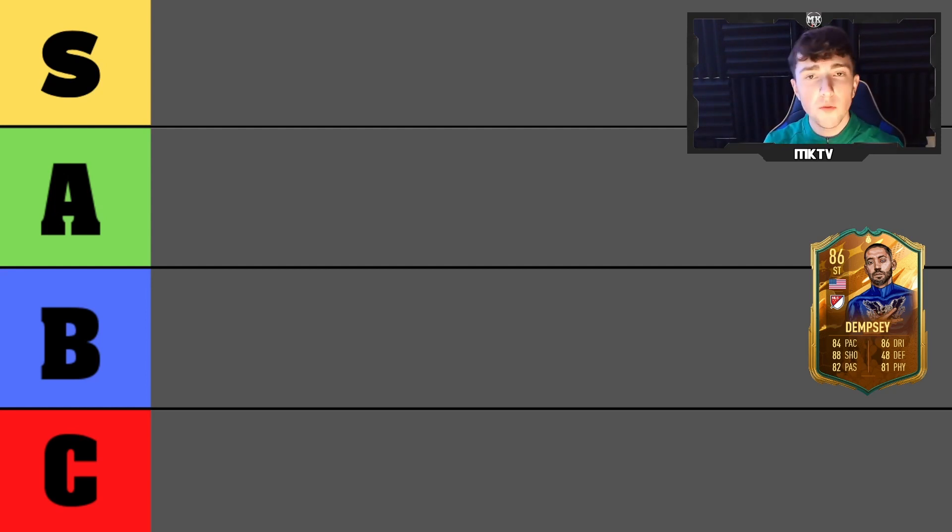So the tier system: S tier is the absolute best, most meta cards right now. A tier will be really really good cards — for instance, Haaland will be S tier, he's unbelievable this year. B tier would be more average players, decent and usable but not the best. C tier basically means stay clear of them, don't use them at all.